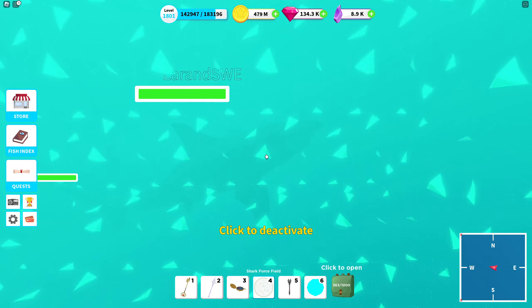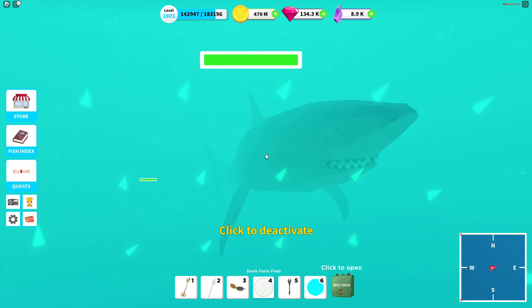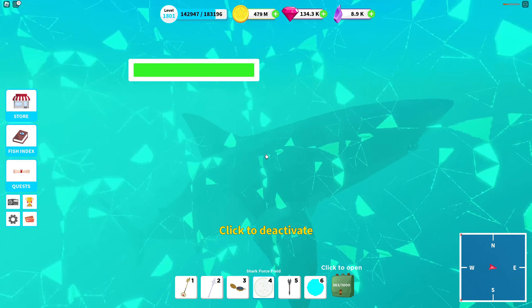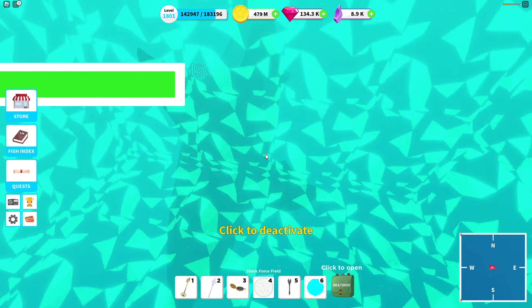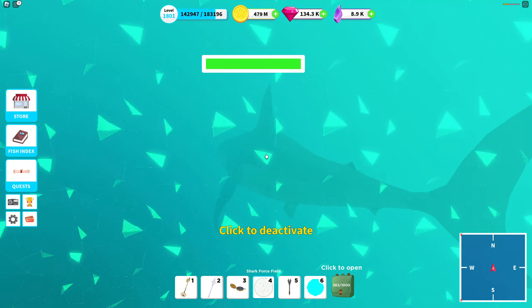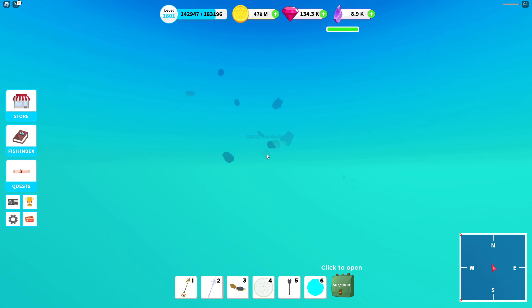Will the force field repel the shark? No it won't — as you can see, I took damage. It doesn't actually protect you on contact; it's not really a force field. It just makes you safe from being attacked. But if you touch the shark, you still die.